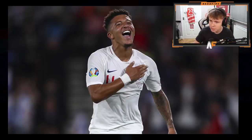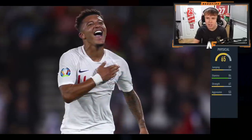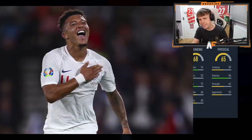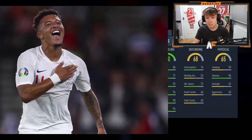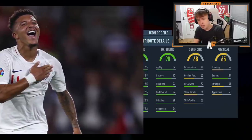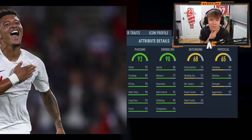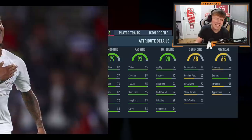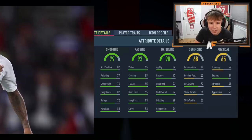Revealing the first player: stats from right to left — decent stamina, 84. Defending is 68, so this is more of an attacker or winger. Dribbling is 90, ball control 94, reactions 92, composure 94 — very good dribbling stats. Passing is 93 — very good, good free kick accuracy, short pass, long pass. Shooting is 79, which is a bit disappointing.